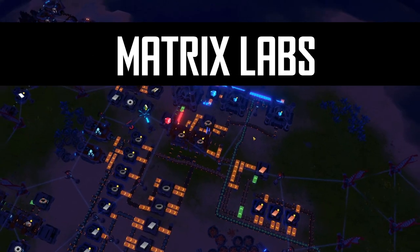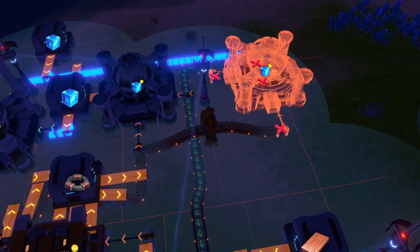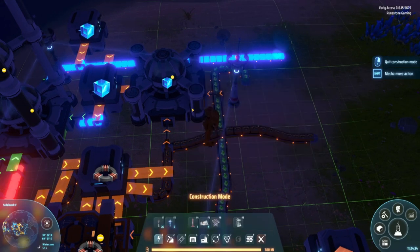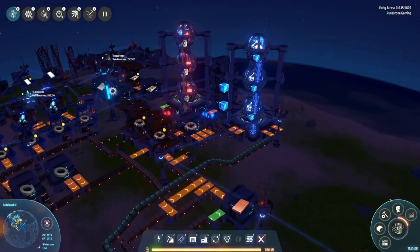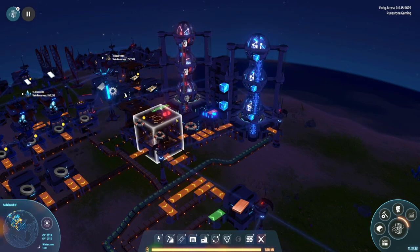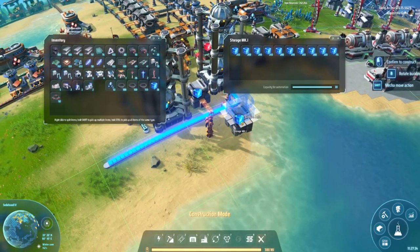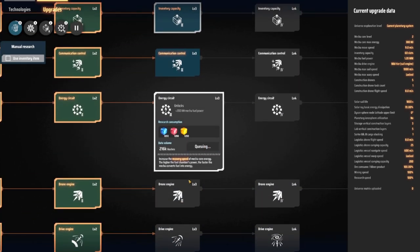Number 10: Matrix labs. Matrix labs is where your research cubes will be generated as well as where your research will be done automatically. Stack matrix labs on top of each other for faster research — don't worry, your cubes will travel upwards. This also works when creating the cubes: you can stack your matrices up on each other to create cubes more efficiently. Whatever you stack up will copy whatever is below. Keep this in mind with storages too — you can stack up storages and they work in the exact same manner. Remember to queue up research and mech upgrades; no need to stand around.